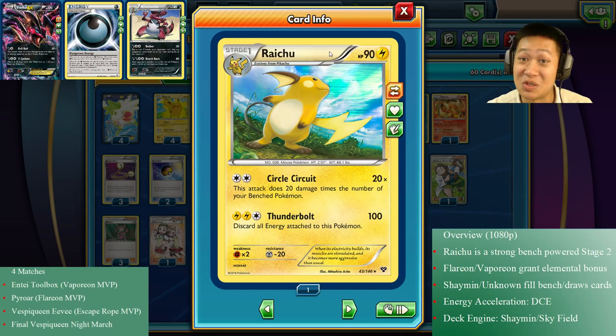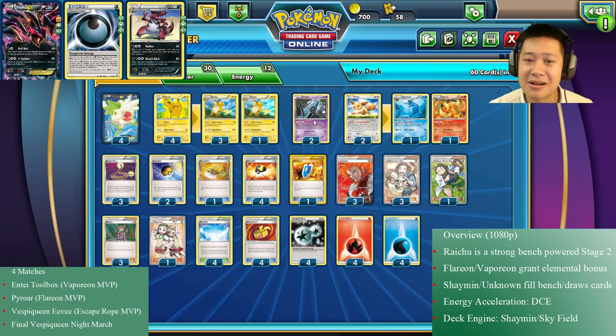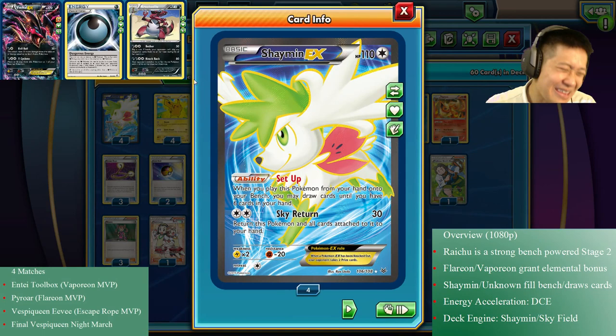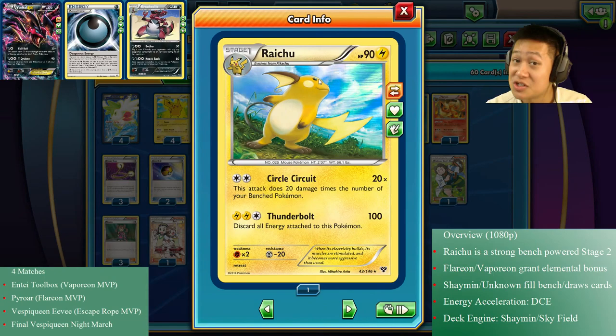You'll have some limited advantages against those decks when you meet them, and not only that — Flareon and Vaporeon can attack quite well. Now, the other Pokémon card I have is Unown. You're thinking 'wait, this doesn't fit,' but I need some cards to fill the bench. Unown acts as an emergency draw as well as powering up Raichu. That's why it's there. I have four Shaymin-EX — expensive, I know — but you need it for bench space.